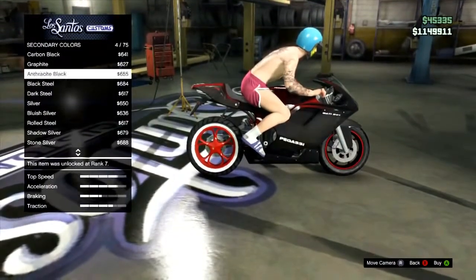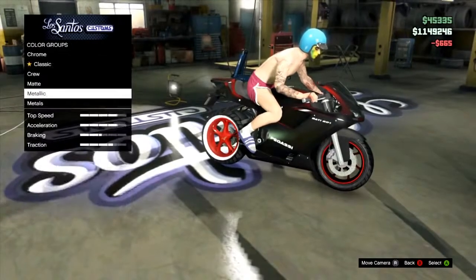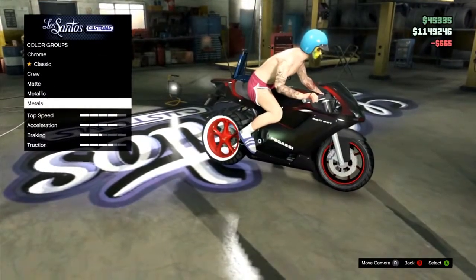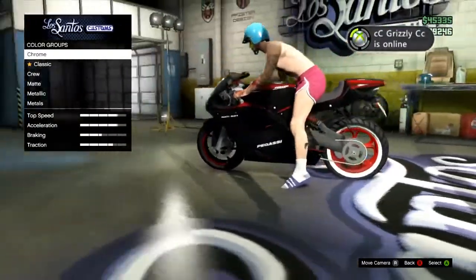Once you are actually in your invite-only session and you're good to go, you're going to need to buy a bike. They're only $15,000, but you're going to need a lot more money to buy some of the upgrades to make it better and worth more to sell it. So once you get the bike, you're going to want to bring it to the customs shop and make sure you buy as many upgrades as possible.